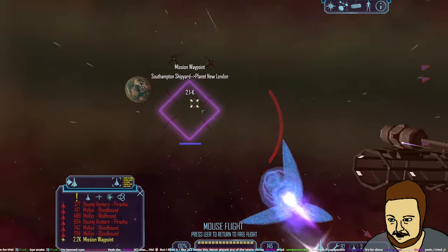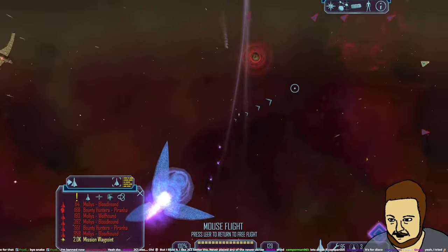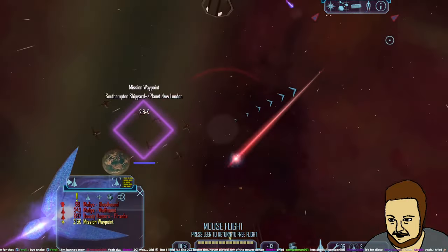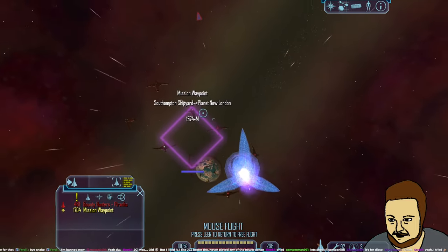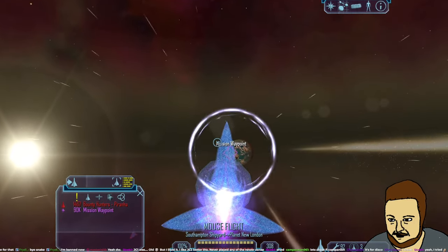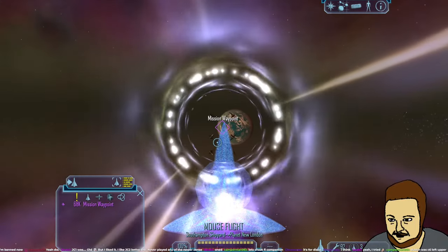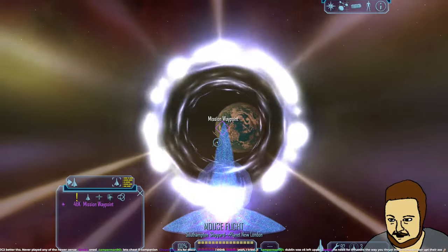They're attacking me and they do so much damage — I don't have thrusters! That was a huge explosion. There's also a Gunship mod in FLMM by the way. Turns out the jump hole was C6 left — I had to travel a little longer. We know for next time. 'No need for thrusters the way you thrust those nomad lasers' — yep, that is true.